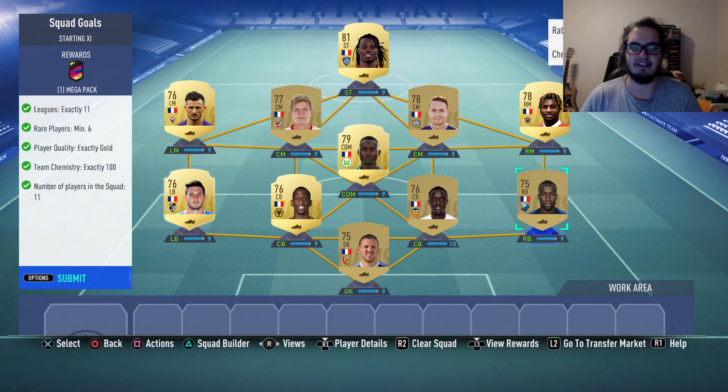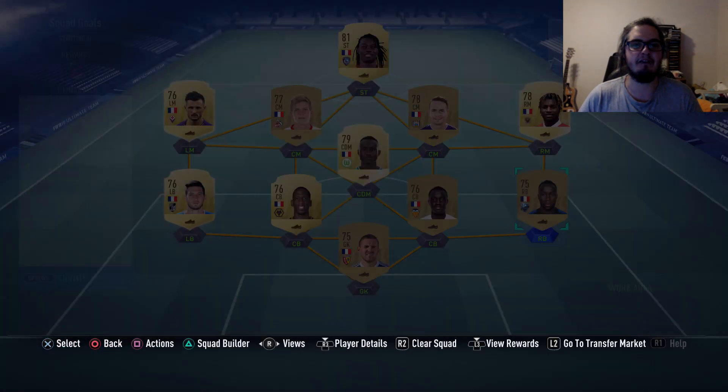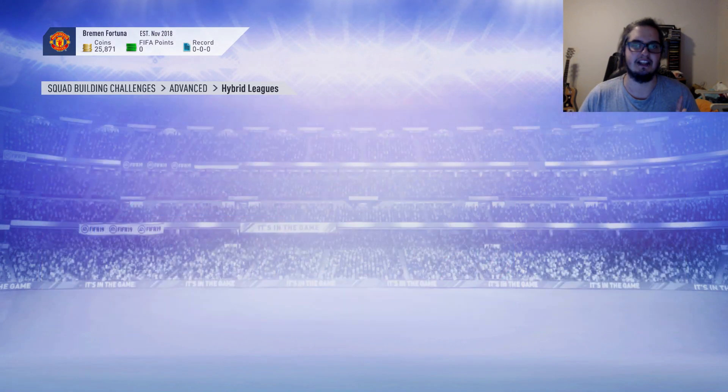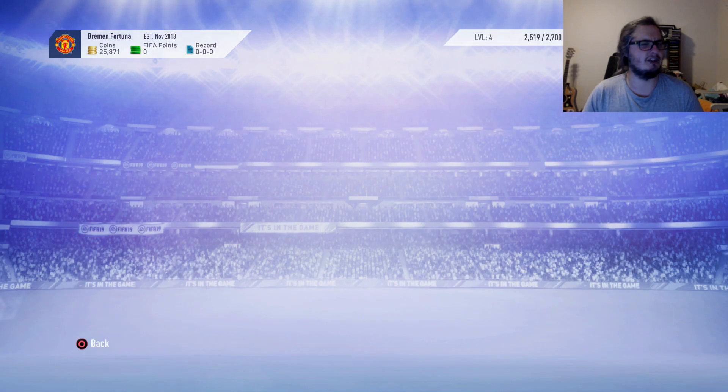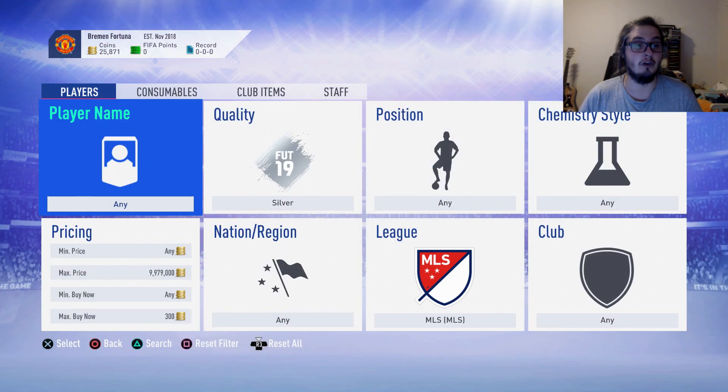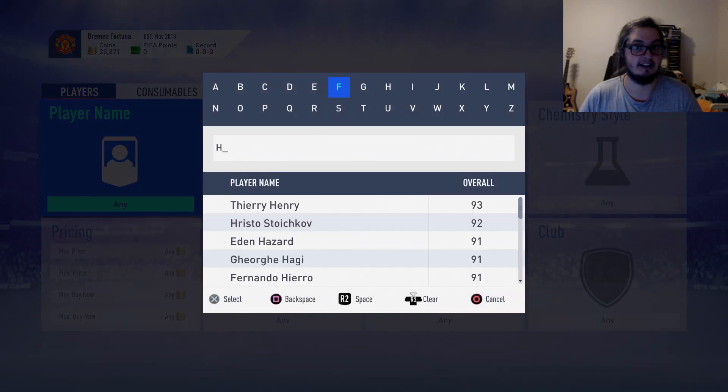As you can see, we only paid £750 on one guy and then everything else was below 700 coins. We did have to pick up two position changes — a right wing to right mid and a left wing to left mid at 200 coins each. So it was overall very, very, very cheap for us to do.